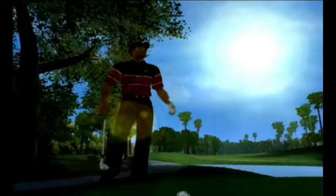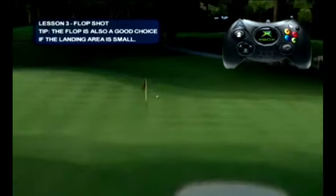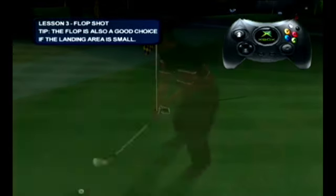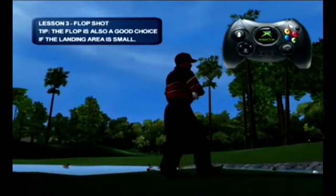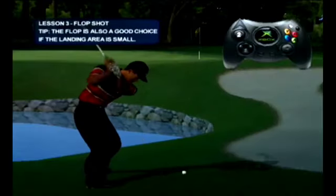That'll do it. Sometimes you have an obstacle between yourself and the flag and you need to hit the ball high to clear it. Tiger chooses his flop shot for these situations and you should too. Choose what club to hit based on your distance to the hole — a lob wedge would work nicely from this position. Now you try. Take a nice full swing and watch it drop out of the sky and land like an old dog curling up by the fire. Hit one close to the pin.